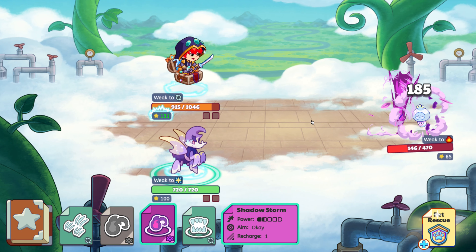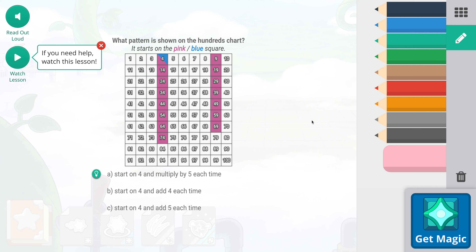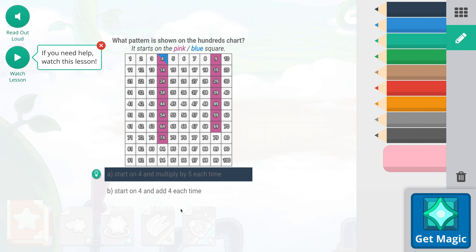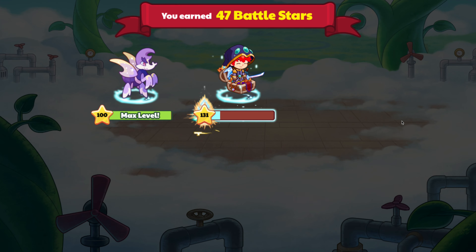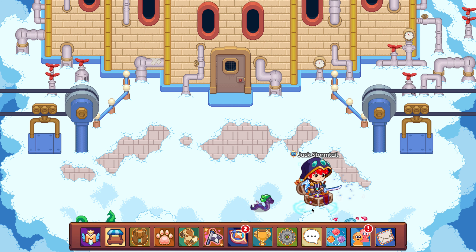Let's see how much Shadow Storm is going to do. It might miss one of them — okay, it missed one of them, but it does 185 if it hits one of them. 185 times 2 is 370 each — that is very good, that is really good. So if you get lucky and hit all of them twice, you're set. We can end them up like that. And to compare, Flash would do only 195, and that's a singular hit. So we've got a pretty good pet here, y'all. I may have underestimated them a little bit, but they're pretty good. Never mind — I guess we do have a pretty good shadow pet here.